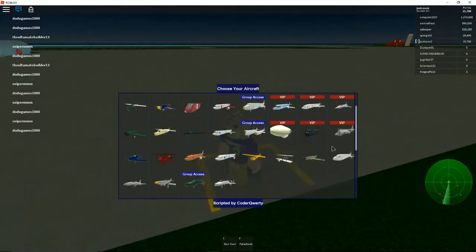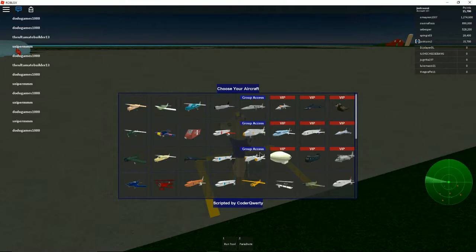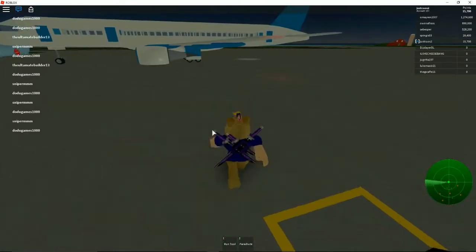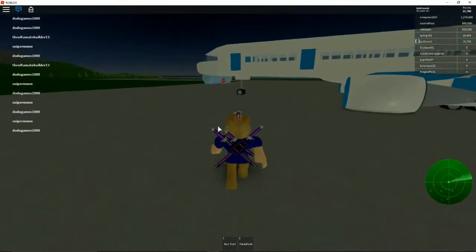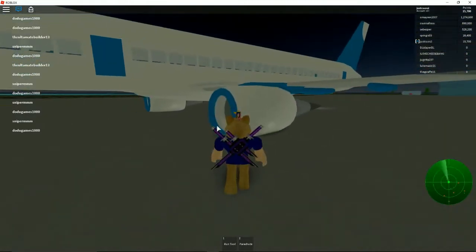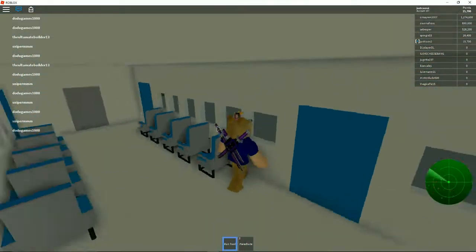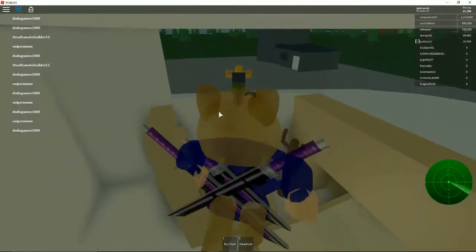Apparently buying the VIP doesn't get you anything, it just makes you buy more stuff. This one requires being a group member, and Doge isn't part of the group. Let's think about all the bad things that could happen here and all the good things — bad: Doge can crash; good: he can land it. Let's see what happens.